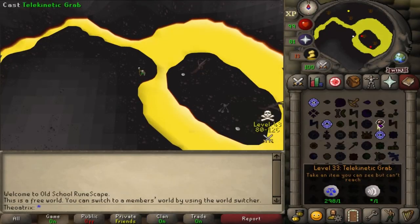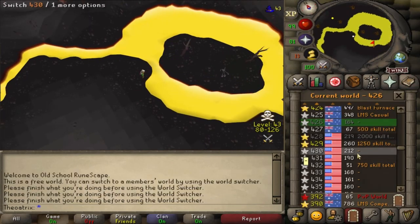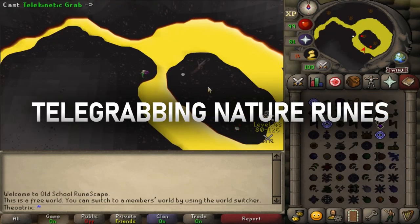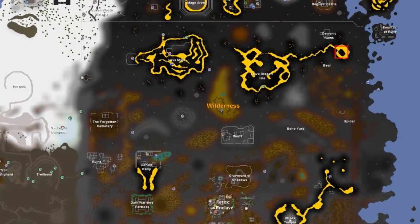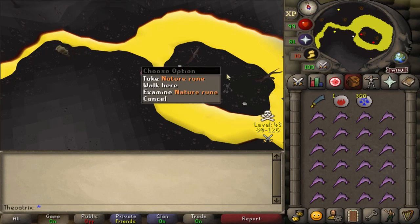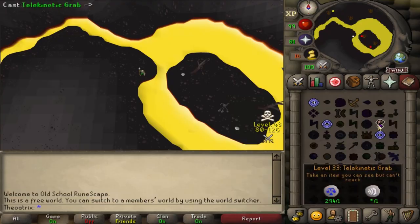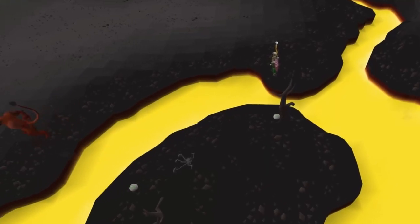The next moneymaker requires only 33 magic, and you can make over 300k per hour. This method involves hopping through each world and tele-grabbing the nature runes in the northeastern part of the wilderness. There are two rune spawns on this island — the northern pile is four nature runes, and the one further south is three. Within the area there are lesser demons, and you should stand around this corner to avoid getting attacked.